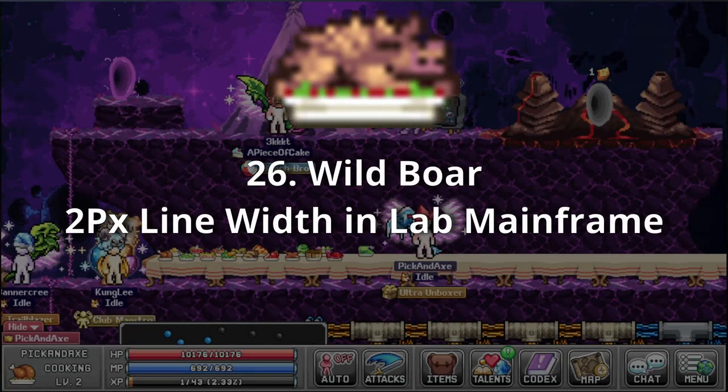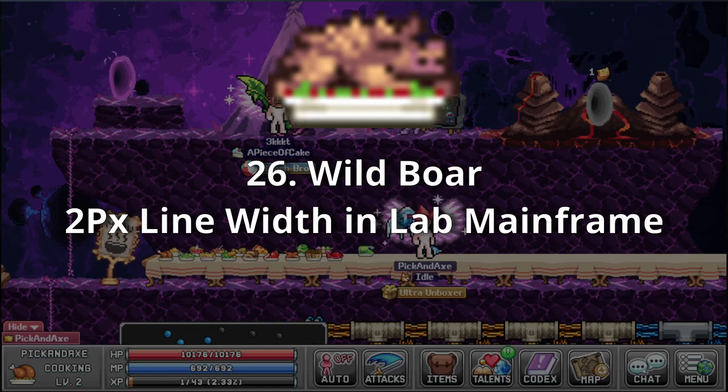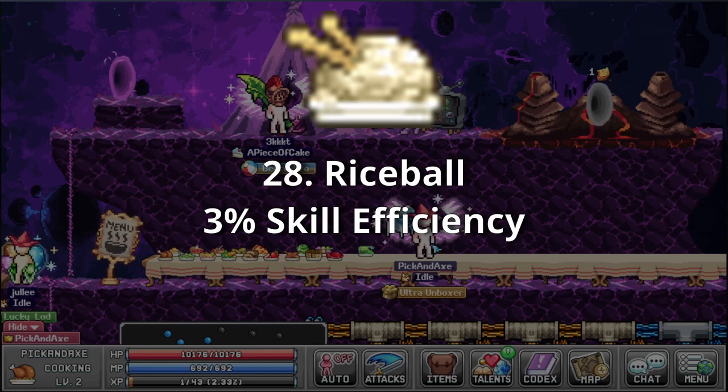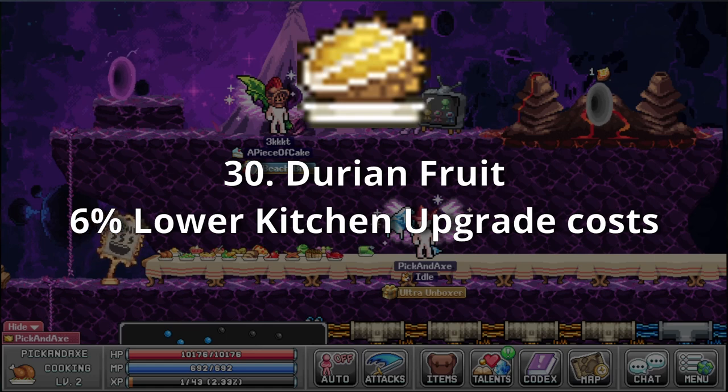Wild Boar — 2 pixel line width in lab mainframe. It's not really wild anymore — it looks kinda dead and roasted. Donut — 15% new pet breeding odds. Mmm, donut. Rice Ball — 3% skill efficiency. It's just a ball of rice, what do you want me to say about it? Cauliflower — 1% basic attack speed. The white part is called curd — time to recategorize this as an educational game. Durian Fruit — 6% lower kitchen upgrade costs. This must have been in the room when curd said it smelled like teen spirit.